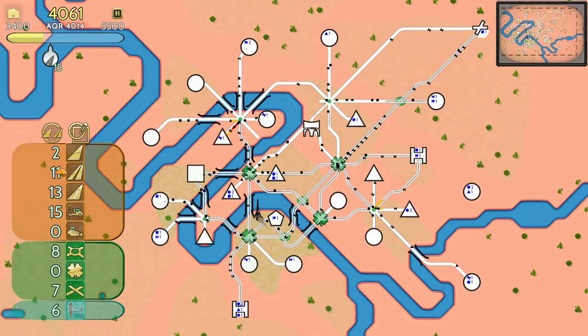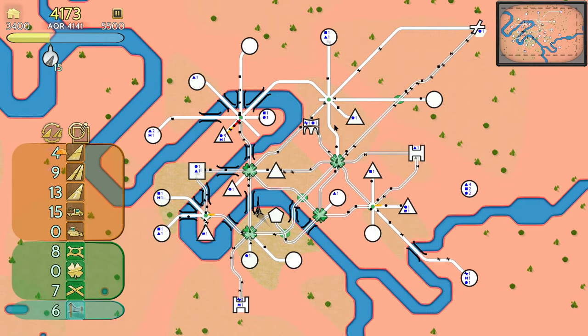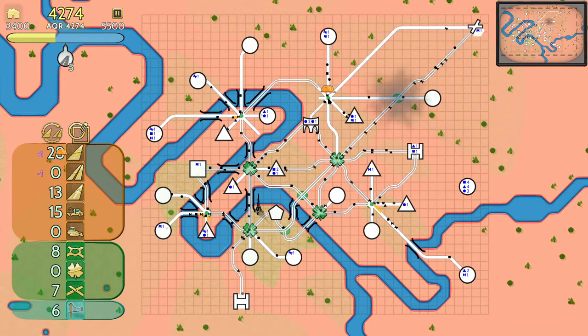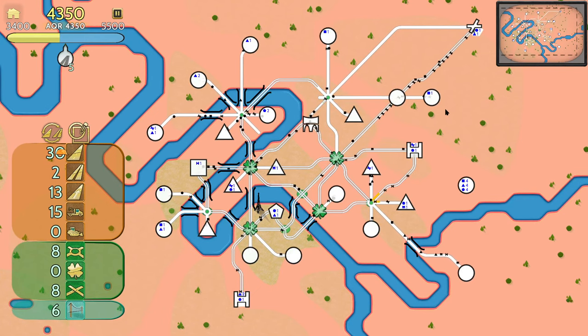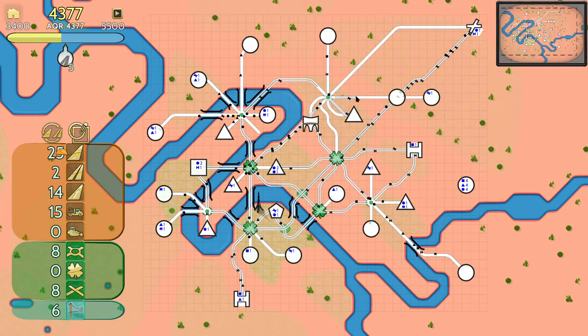So what we then want to do is just claim some of our normal road back, and then we can clean up some of these guys that don't need that express road. Make this express to try and encourage some people to go across the top. Make him go that way, make this guy go that way.